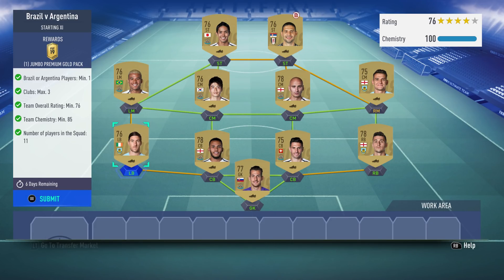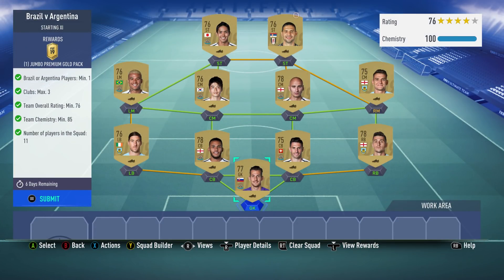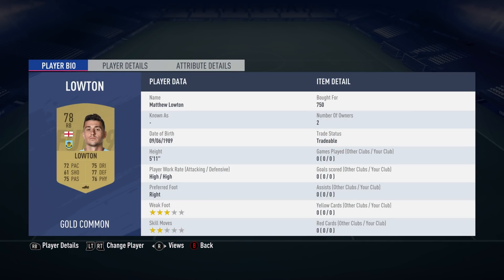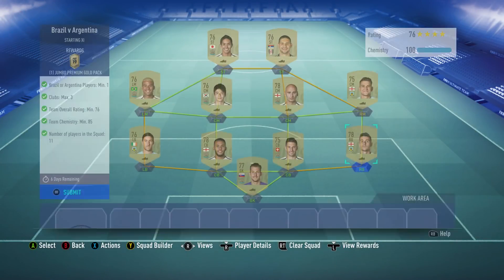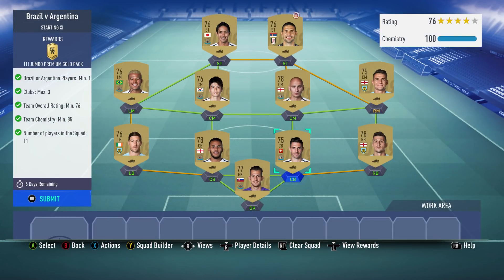We've gone for a team from Burnley, Newcastle and Fulham. In goal we have Martin Dubravka, bought for 550, plays for Newcastle, and is Slovakian — they're all in the Premier League. Right back we've got Matthew Lowton, bought for 750. You might be able to put another centre back in there from Burnley or Newcastle, someone cheaper, as that was the most expensive guy. Centre back we've got Fabian Schar, bought for 400, plays for Newcastle and is Swiss.